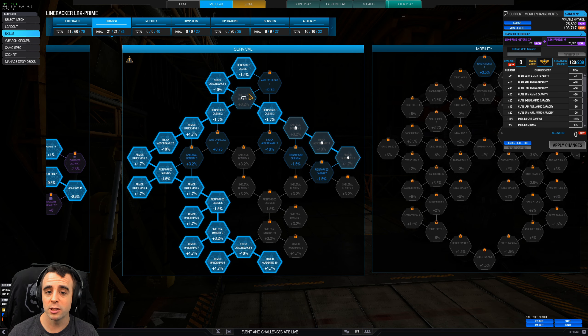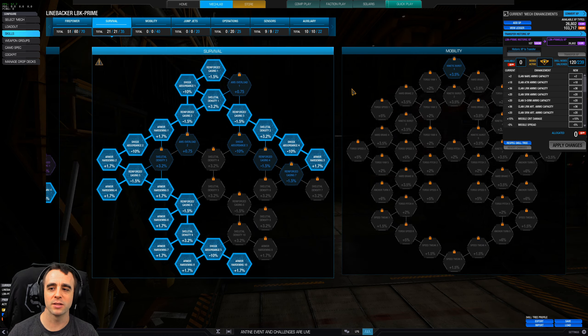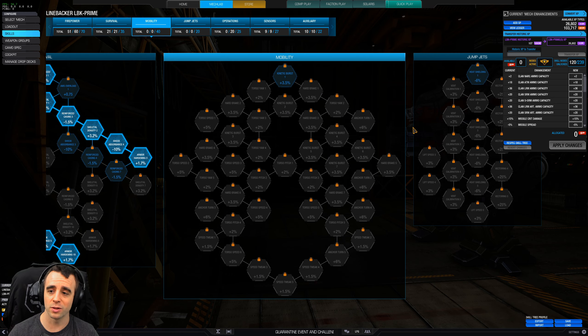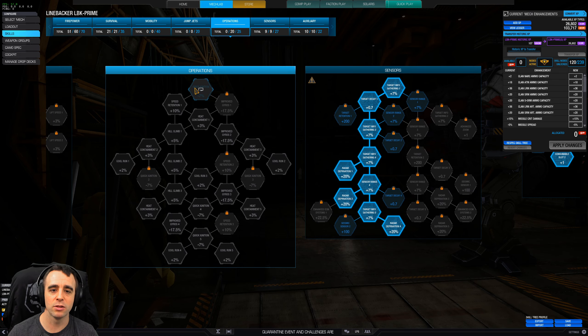I generally don't go for that armor node over here — it's a five-point investment for 1.7 armor. But in this case, because we're not using as many points elsewhere, I went ahead and dumped five points in to maximize armor. Nothing in mobility — the Linebacker is pretty mobile as is, with great Excel DXL turn rate and torso twist speed. Jump jets: even though we have them, I never use that skill tree.